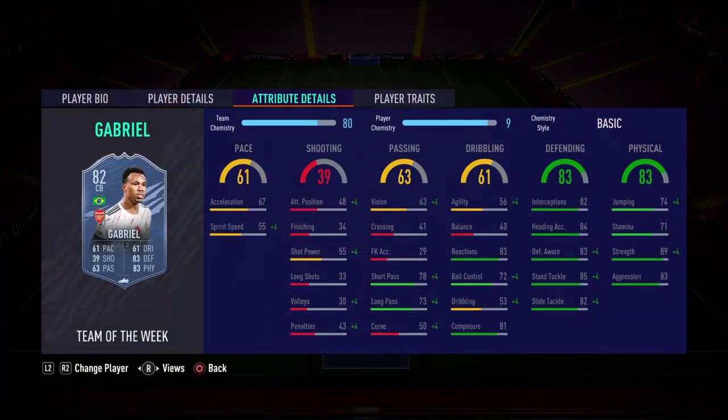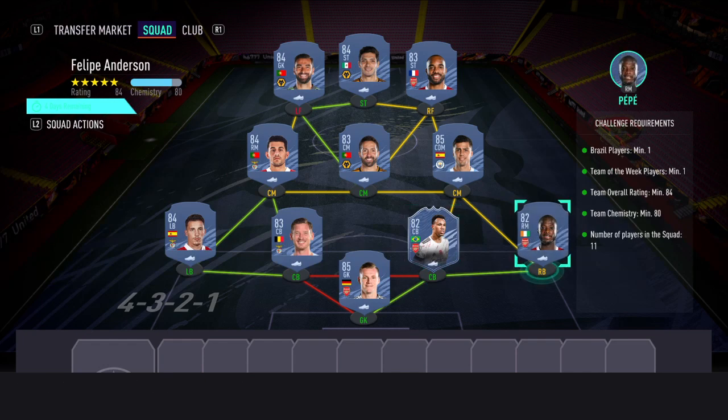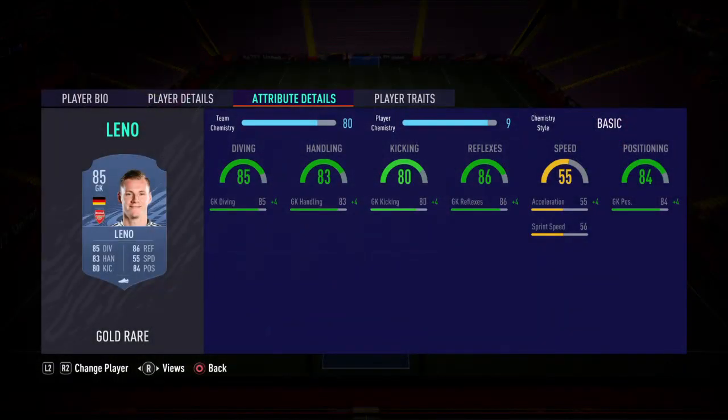At the other centre back position I've used the Team of the Week card Gabriel, so you need to use the Team of the Week card for this player in order to achieve the challenge. At right back gone with Pepe, and in goal I've gone with Leno.